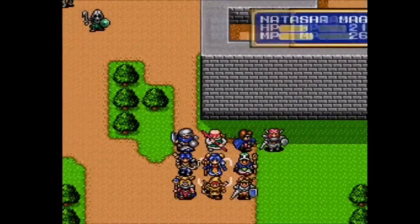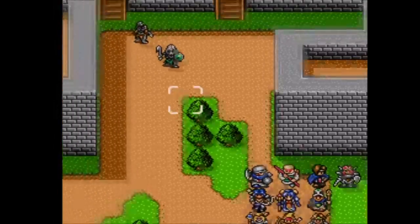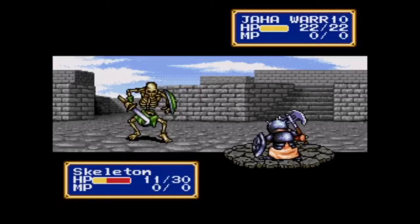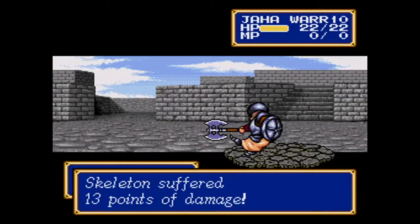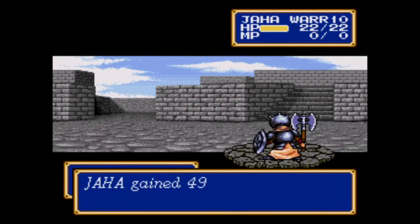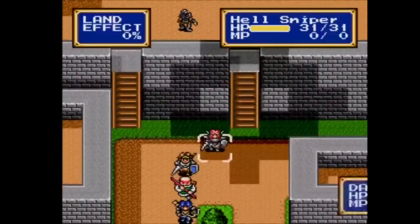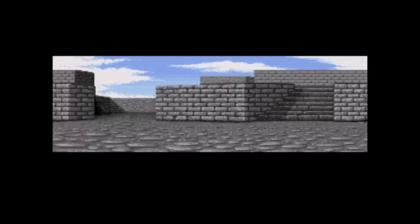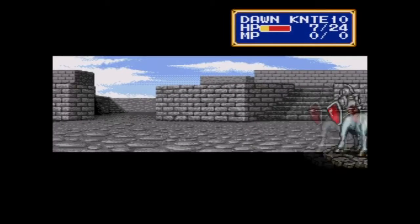We have quite a few new enemies here: skeletons, a new mage, brass loaders, and Pegasus Knights. They're really throwing a lot of different stuff at us this time. The skeletons aren't too much different from what we've been facing, and we're starting to get new weapons as drops, which is a nice holdover from book one.